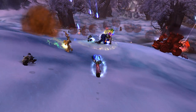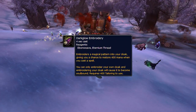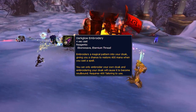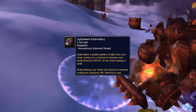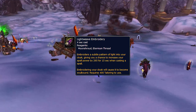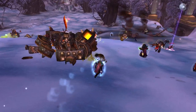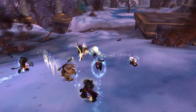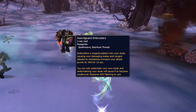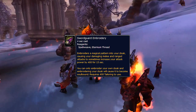For example, you have different types of embroideries, such as the Dark Glow Embroidery, which can enchant your cloak with a chance to restore mana when you cast a spell. You also have Lightweave Embroidery, which can enchant your cloak with a chance to increase your spell power by 295 for 15 seconds when casting a spell. There's even a reason to have tailoring if you're a melee character with the Swordguard Embroidery, which can be enchanted onto your cloak to sometimes increase your attack power by 400 for 15 seconds.